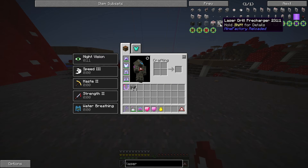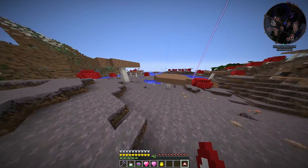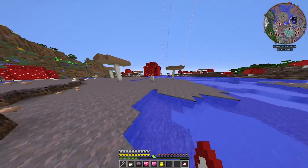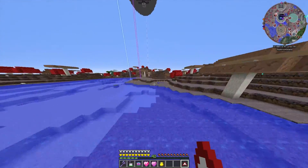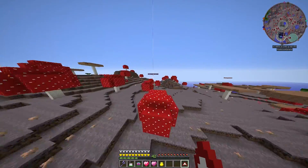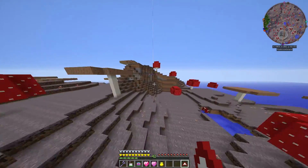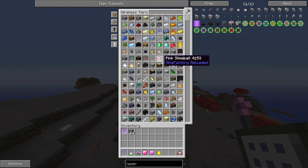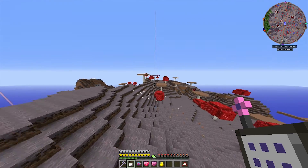We then need 4 times that, which is 1,024 laser drill prechargers, and then we need 9 pink slimes for each precharger — which means we're at, if I did the math correctly, 9,216 pink slimes. That shouldn't be too difficult; we're currently at about 2,489, so pretty close.